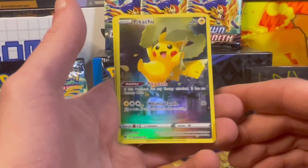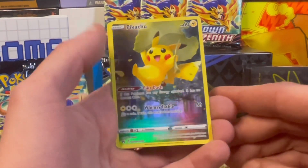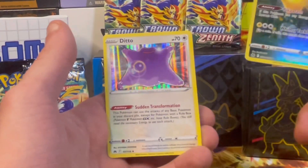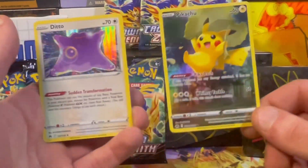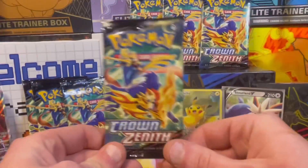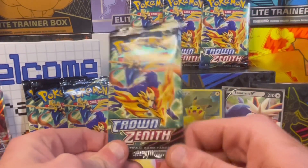He is gliding in with a little leaf! I'm gonna go ahead and get a sleeve for our Pikachu. And Ditto — so that is still a sweet artwork. We got the Pikachu! Fourth pack trainers — everyone that picked pack number three, pats on the back.